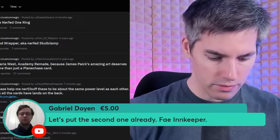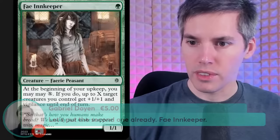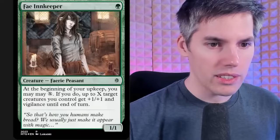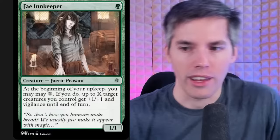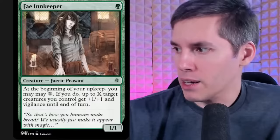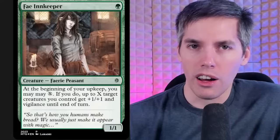We got the Fae Innkeeper — it's a green 1/1 Fairy Peasant. At the beginning of your upkeep, you may pay X: up to X target creatures you control get +1/+1 and gain Vigilance until end of turn. Someone mentioned recently that fairies used to be green, then they moved to blue and black, but their origin story was completely in green. Fairies don't have autocorrect on these custom Magic cards.